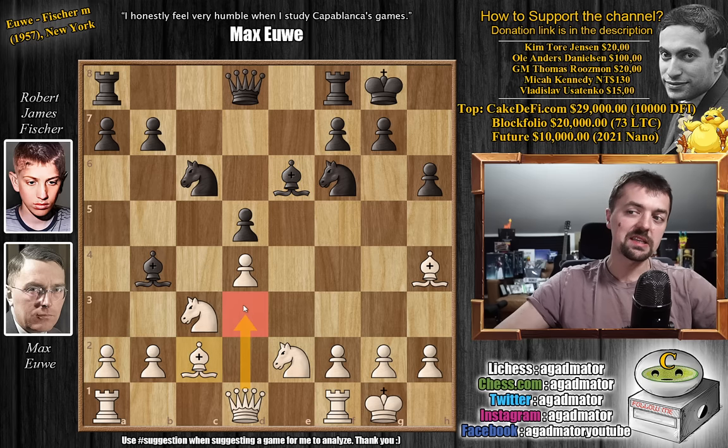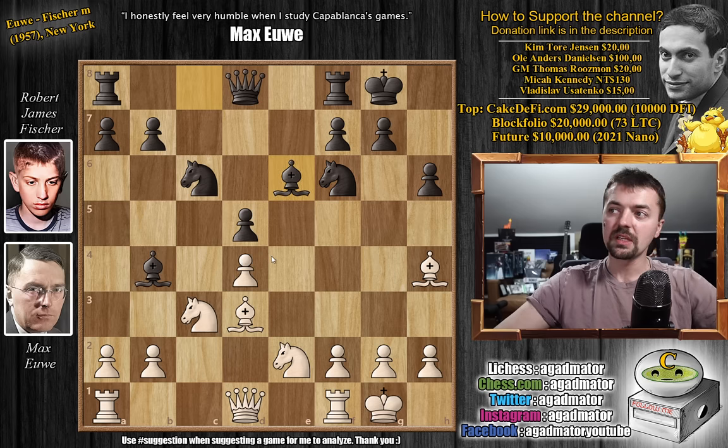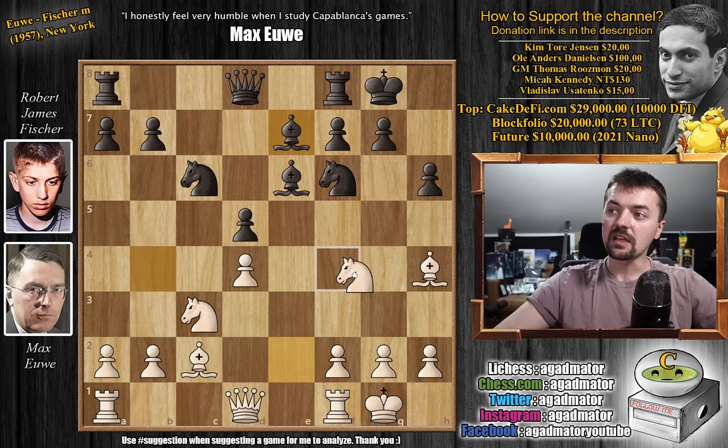Bishop to c2 is a move you don't expect from a former world champion — it's a move you might expect in a bullet game, because the idea is basically queen to d3, going after checkmate on h7 once you eliminate this knight. But it is again the strongest move recommended by the engine. You could maybe prepare it with h3, rook to c1, then bishop to c2, but bishop to c2 is definitely a great move. We have bishop back to e7 by Fischer, and now knight to f4.